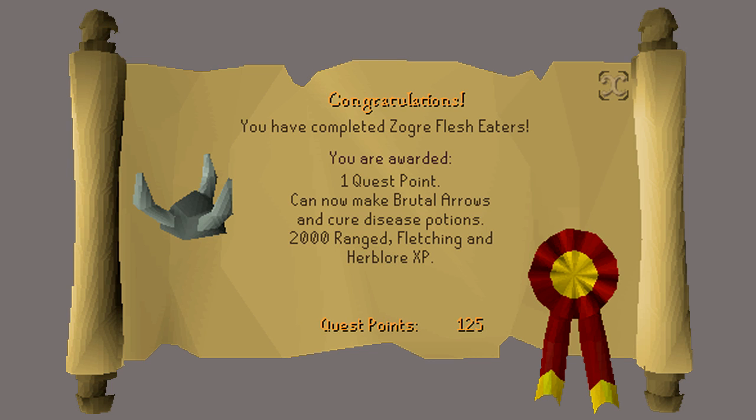Congratulations! You have received 1 quest point, ogre bones, Zogre bones, 2000 Fletching experience, 2000 Ranged experience, 2000 Herblore experience, and the ability to make brutal arrows and cure disease potions. Thank you so much for watching — I hope that you enjoyed this guide and found it helpful. If you did, please subscribe for more and I'll see you next time.